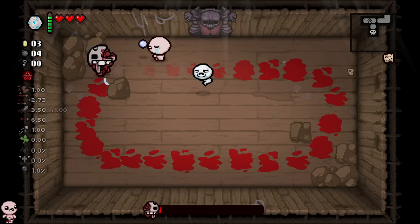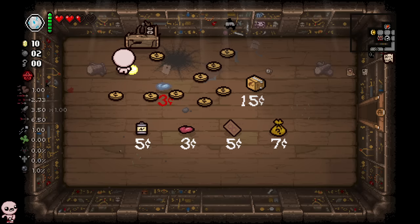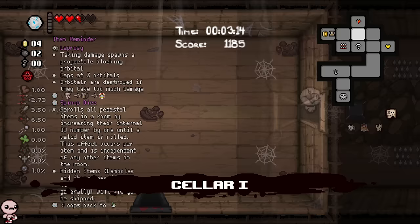I can spin up into HP Hooray. Let's see... nine cents — oh my lord, I get Tech Zero in the shop! It's beautiful. I'll use one bomb to get that key so I can go to the Downpour for better items and then we'll head out.